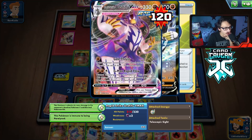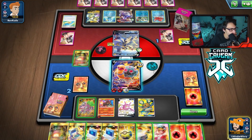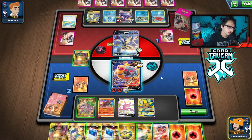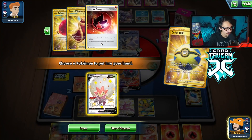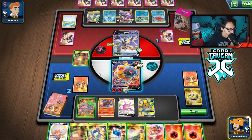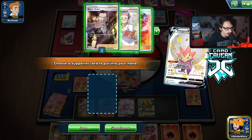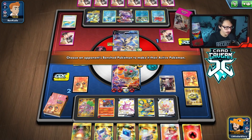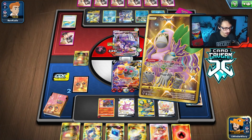Maybe we can hit the active and they'll be stuck, but I don't think that's going to work. I think we have to Steam Crush the Urshifu, but then they probably switch again. If we had another Boss we could go back-to-back Boss but that won't work. I don't think there's much I can honestly do in this scenario.